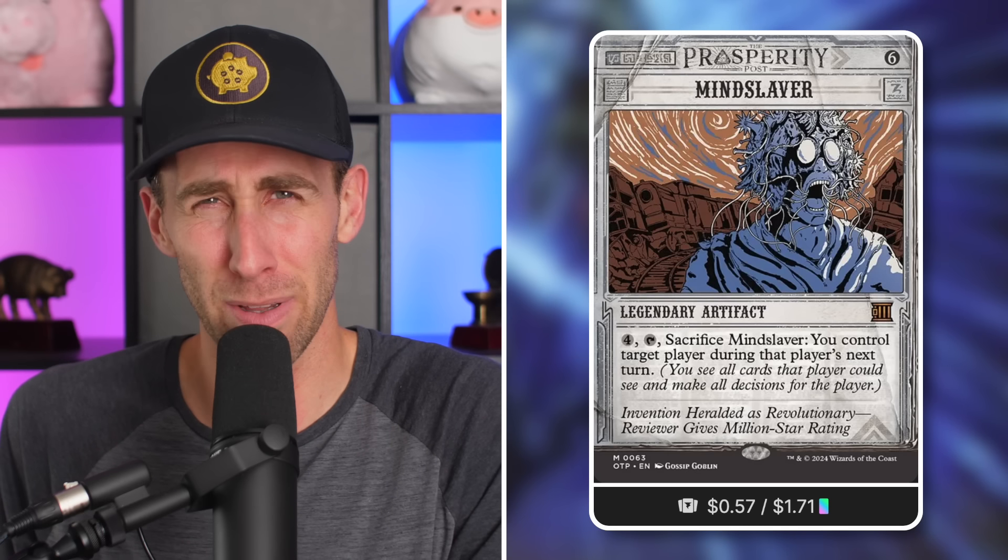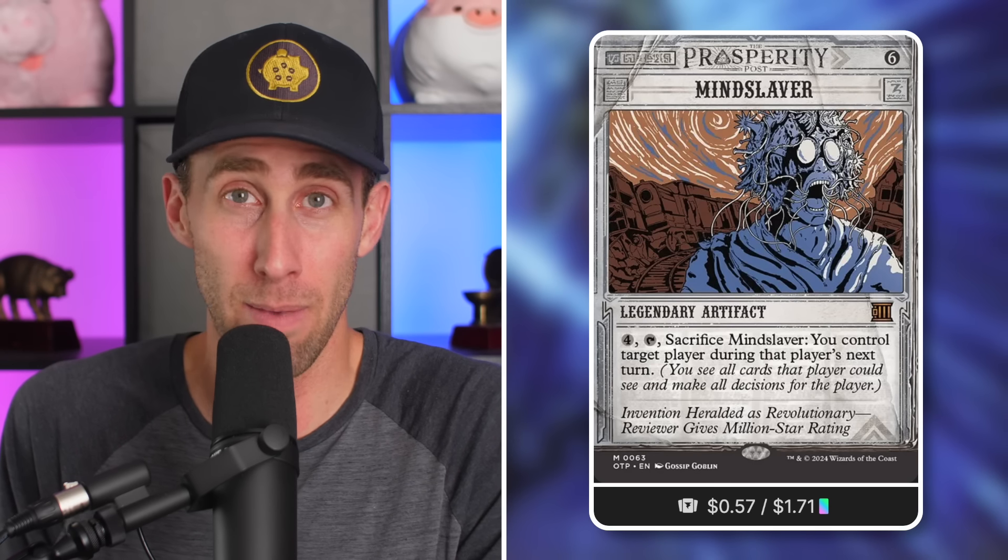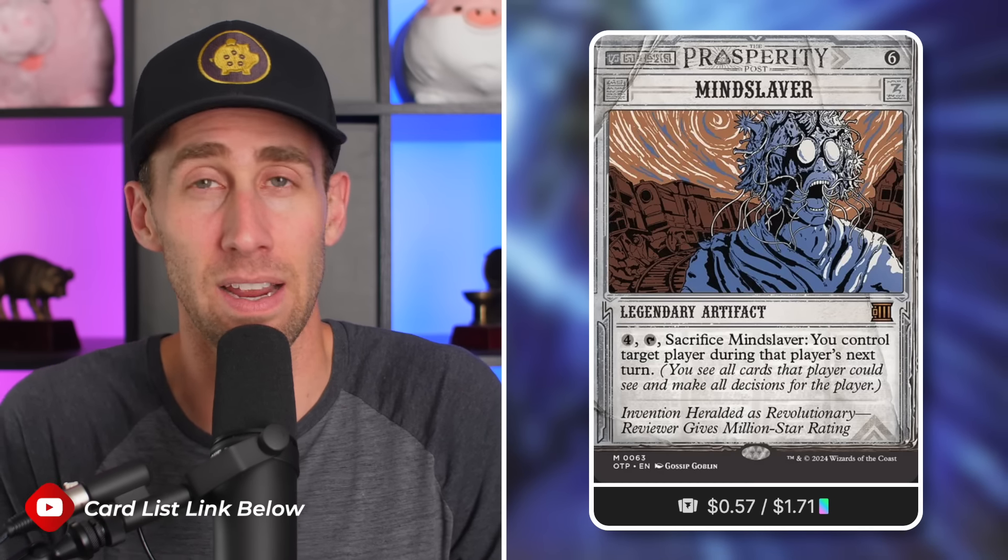Be careful with this next one — and the art is horrifying but beautiful. Mind Slaver — an artifact for six mana — is somehow budget friendly at 57 cents. I can't believe I'm saying that because this card has typically been four to ten dollars over the years. Pay four, tap, sacrifice it: you control target player during that player's next turn. What's brutal is that this doesn't exile, so you can get it back and do it again, and again.